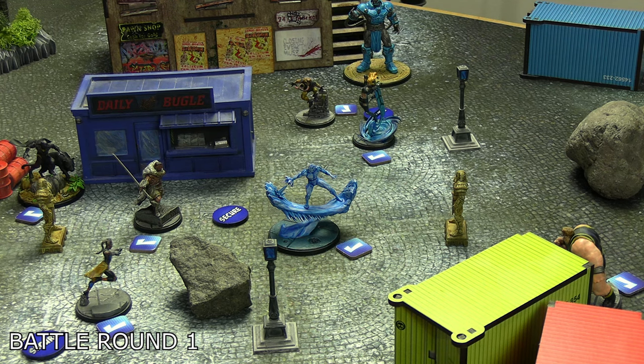Apocalypse then used his spender, En Sabah Nur's Judgment, on Namor. It's eight dice by default but adds two dice per status effect on the target. Namor had slow and shock, so Apocalypse was rolling twelve dice against him and did seven damage — enough to daze Namor instantly from full health. That's scarily powerful. M'Baku activated in response. Spirit of Wakanda was used by Shuri — paying two power to heal M'Baku by two to try to keep him on his feet.